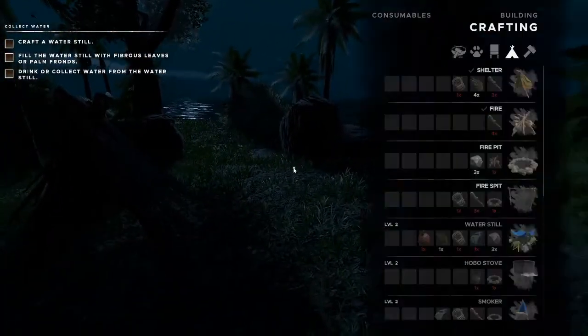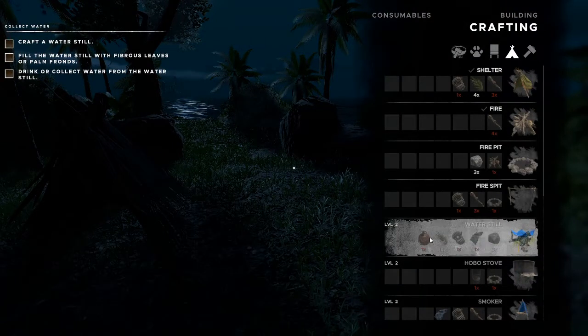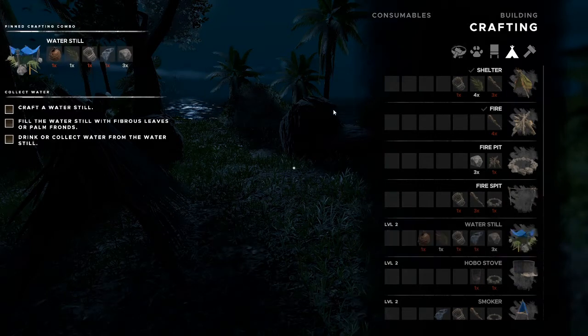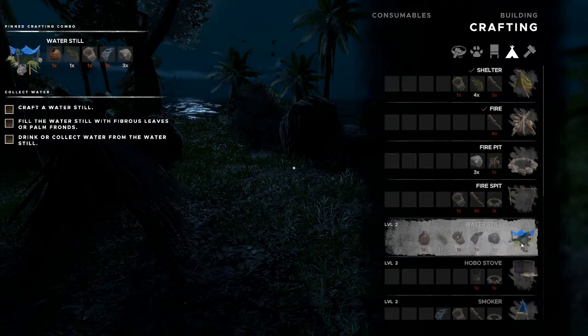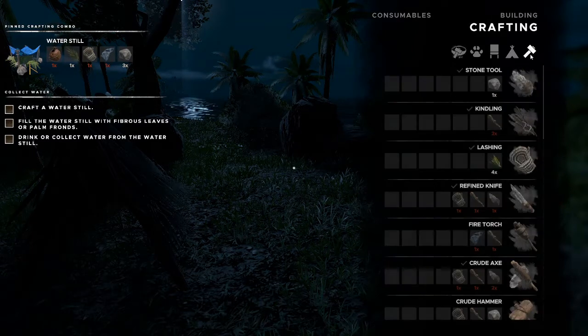Do we need to craft a water still? What do we need for a water still? Is that a drinkable coconut you think? I need cloth, lashings, palm frond, and a coconut flask — so I've got to make a coconut flask first.